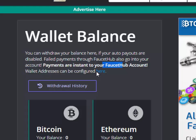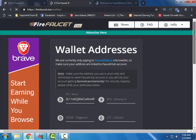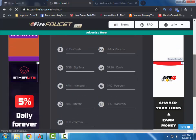From here you can add your wallet addresses and then send it directly to your FaucetHub account. The payments are always instant.